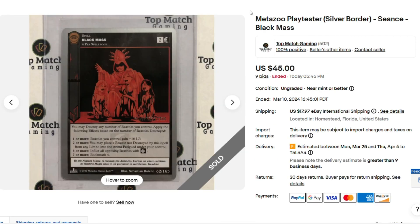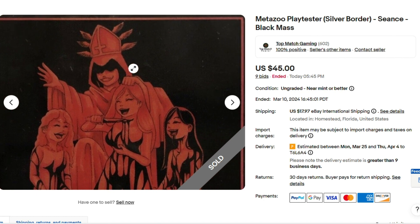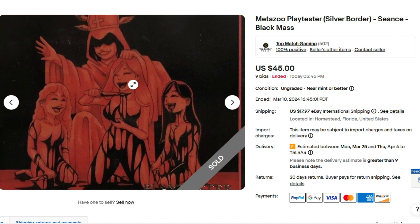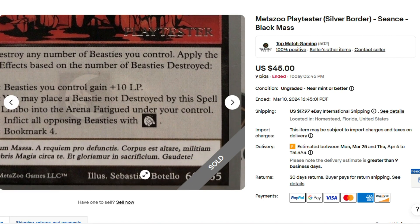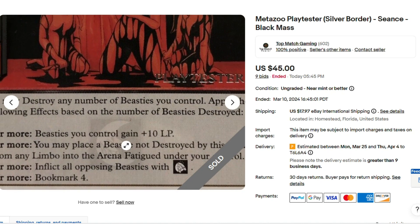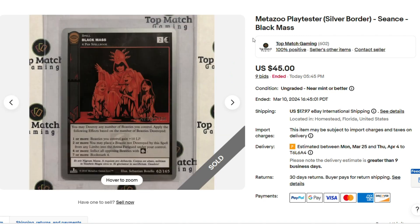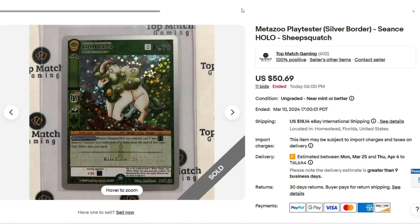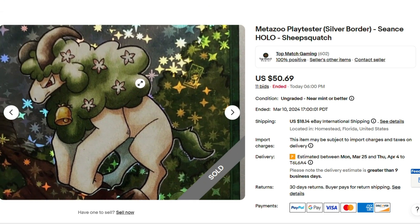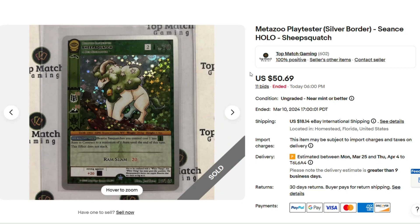Here we have another auction for 12 2nd Edition Kryptonation Booster Boxes for $161.00. Here's one for Frankly Collecting — we've got Black Mass. That artwork by Sebastian Bortello is so crazy. As a play tester, sold for $45.00. Here we have a play tester Sheep Squatch — definitely different. Play tester, $50.69. Not bad.